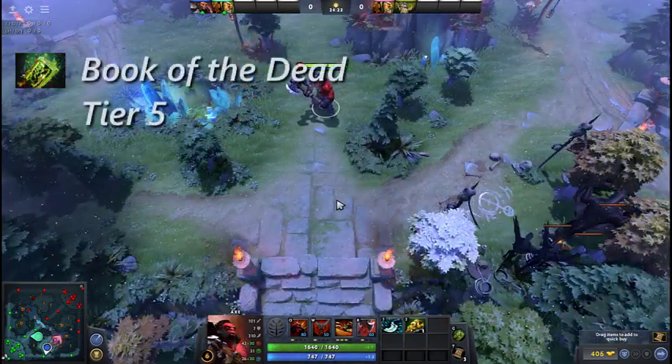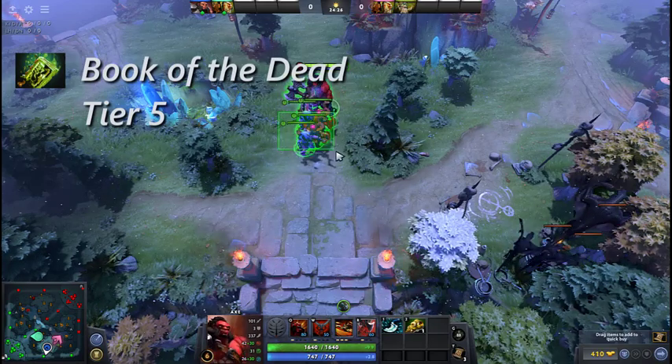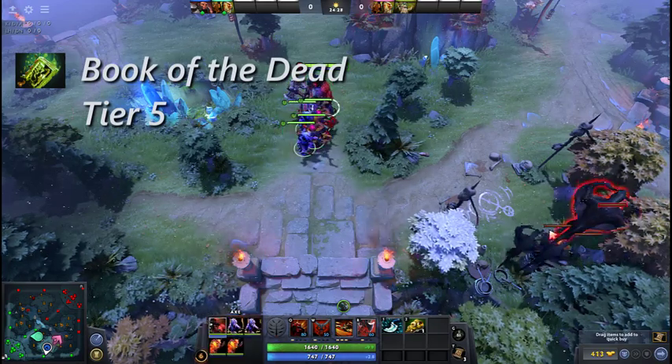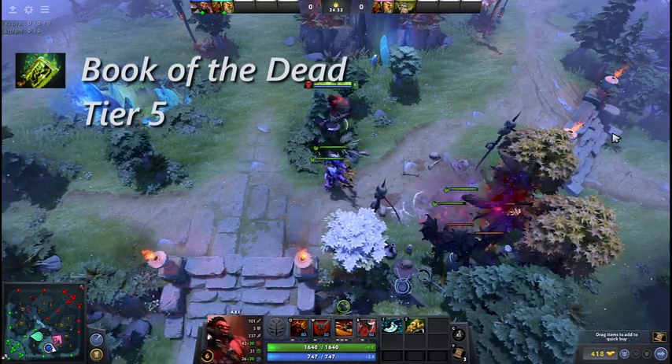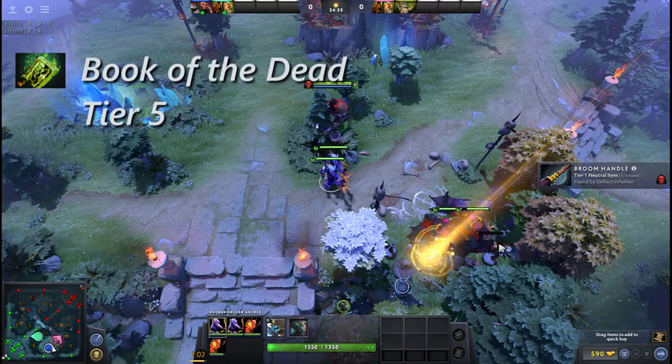Book of the Dead summons 4 level 3 Necronomicon demons, which have 50% more health and damage than their standard counterparts. Additionally, they last for 75 seconds — 15 seconds longer than Necronomicon.